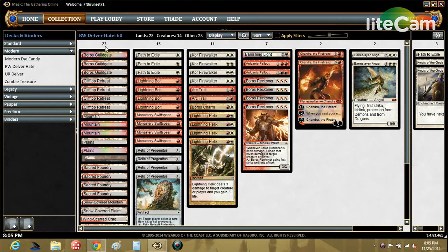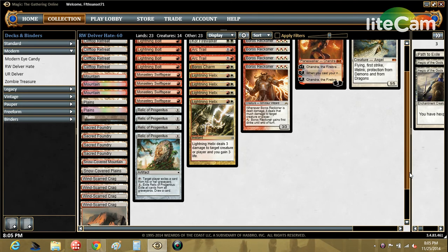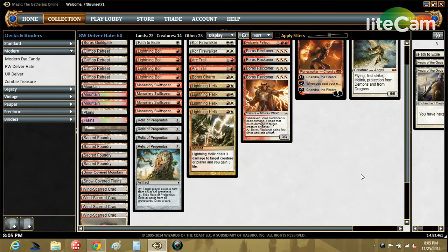Starting with the lands — in terms of budgeting, you'll notice in my 23 lands there are no Arid Mesas. There are a few reasons for that. Two-colored decks don't need fetch lands; it might make certain cards better in certain situations, but I don't think it's necessary. There's also no deck manipulation where shuffling matters, and fetch lands deal damage to you. Our deck has a sub-theme of life gain because we want to be good against Burn and Delver, so gaining life is important.